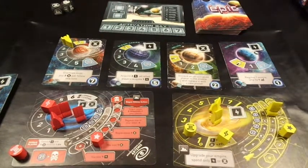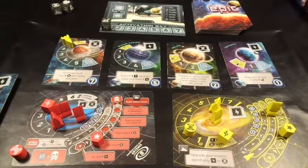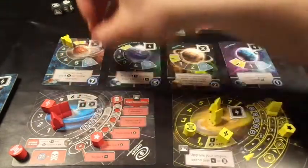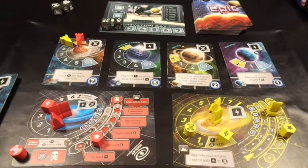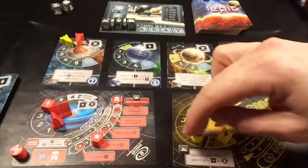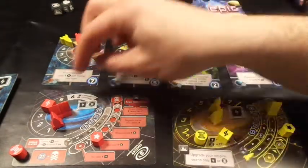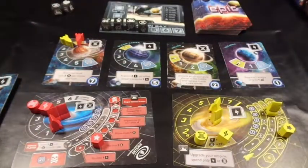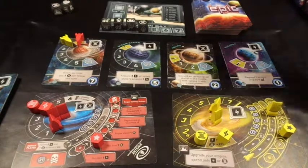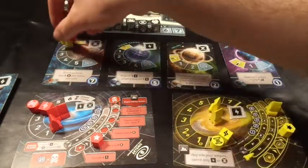Artemis' turn: die one he can't use. Die two is a launch rocket - he goes into orbit. Die three is an attack so I lose my culture. Die four he gains culture - four more. Die five advances diplomacy so he's caught up with me on that planet. I follow that action and stay one step ahead of him.